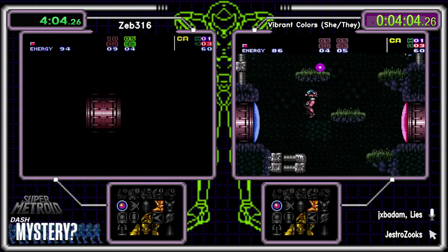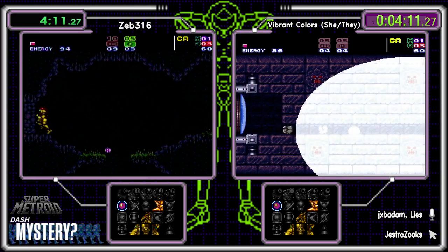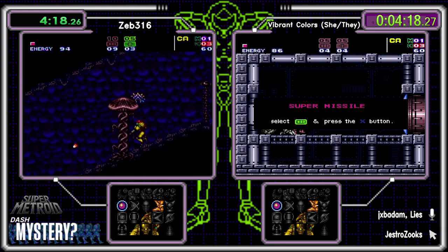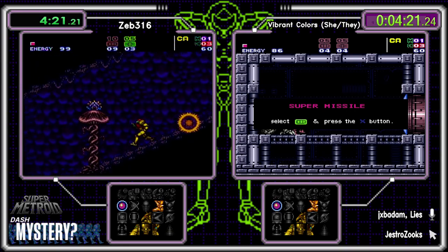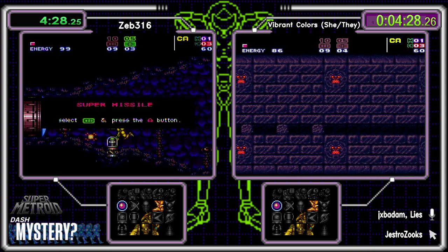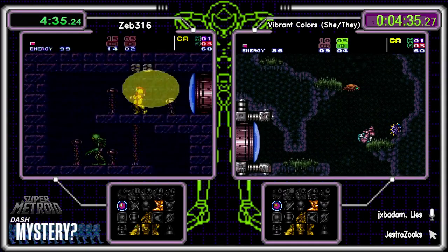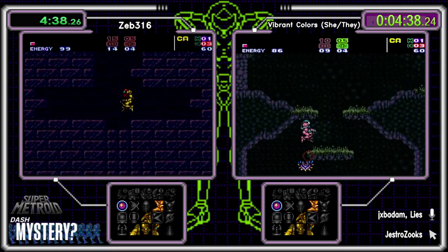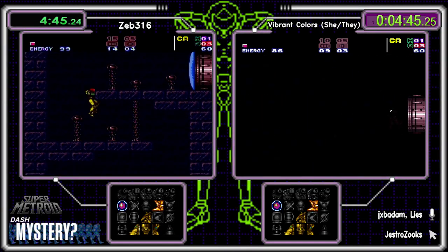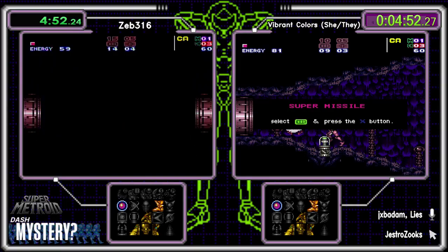With only five power bombs, a trip through Gauntlet is very risky — you can only get the front item, and the front item has to let you get out too. Zeb is doing exactly what I would do. It was a super missile on the left and an E-tank on the right — not terrible — and we do have area randomization confirmed.